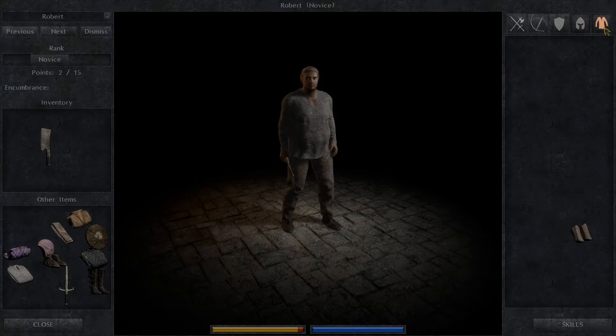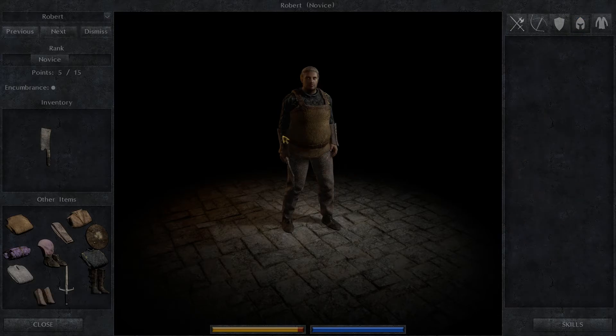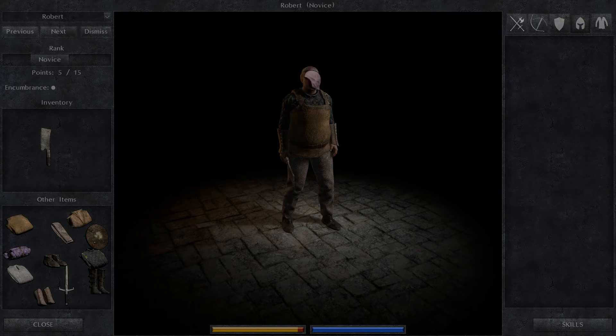Let's see what gear we've got available for you. First off, you need to be wearing your Gambison, dude. And then one of these leather coats should help. All we've got is these spare van braces — should do for now. Where's his hat? You have a hat, don't you? Yeah, you do. Put that on.